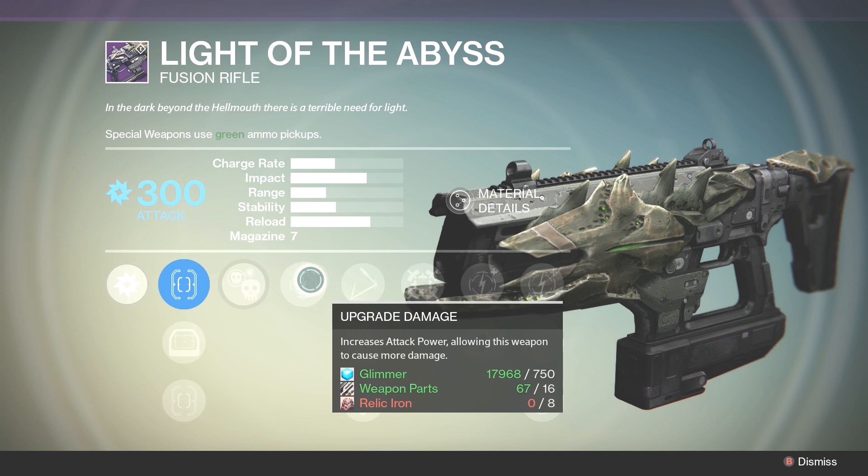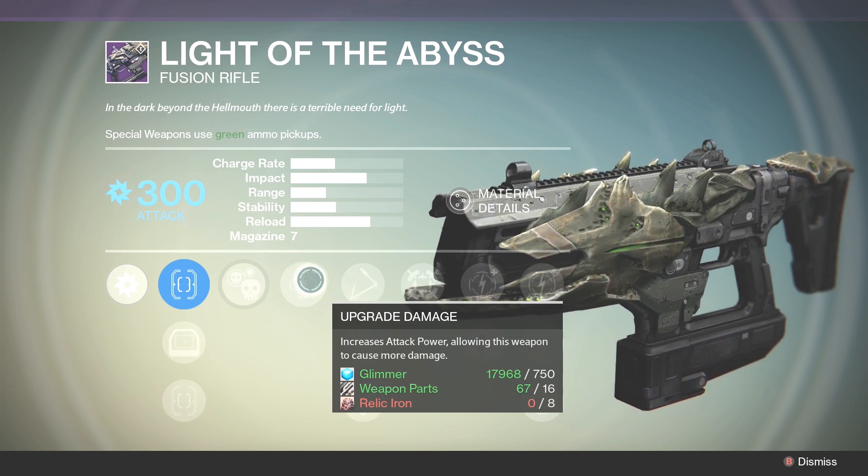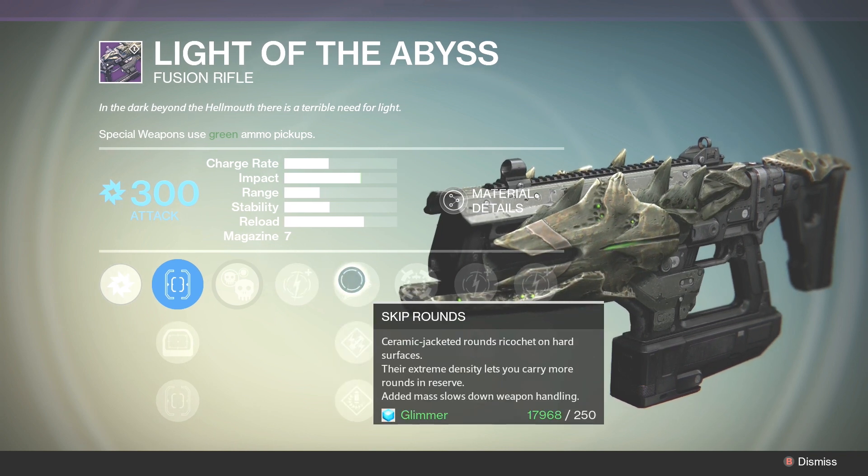For the damage upgrade you're gonna need relic iron, which always sucks, but now that we can actually buy stuff with Vanguard marks and crucible marks, that should be no problem whatsoever.